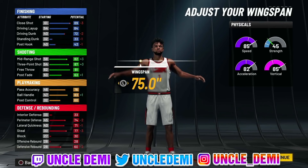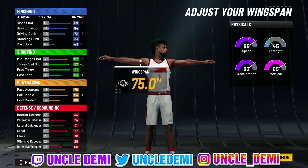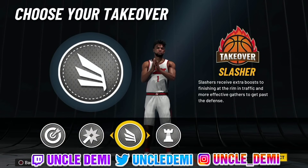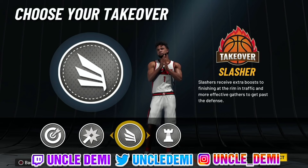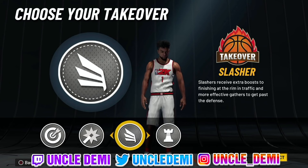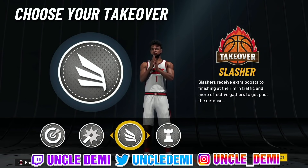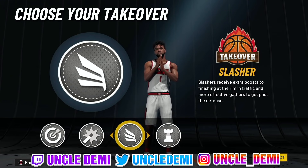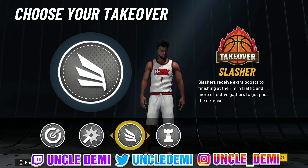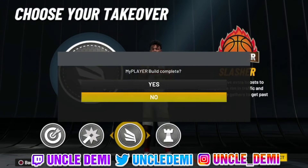On the defensive side, you have a 78 perimeter defense, 75 lateral quickness, and 81 steal. Now for the contact dunk — with a 76 driving dunk, once you get slashing takeover that becomes an 86 driving dunk, so you'll be able to get contact dunks with this build. It's a really unique build, like the BP build back in 2020. You get the shooting, playmaking ability, finishing ability, and the slashing takeover makes this build really overpowered.